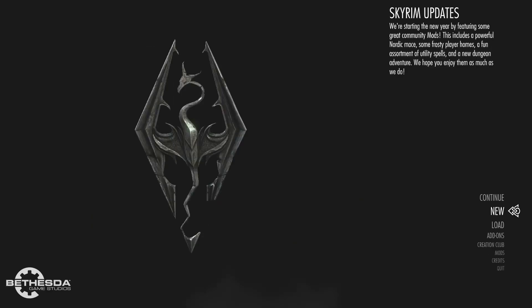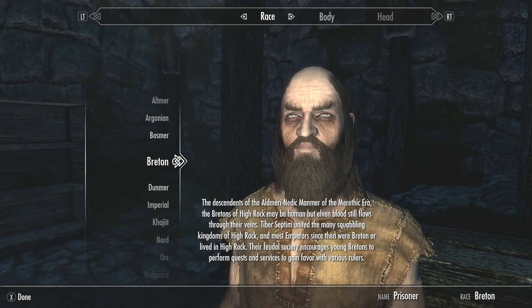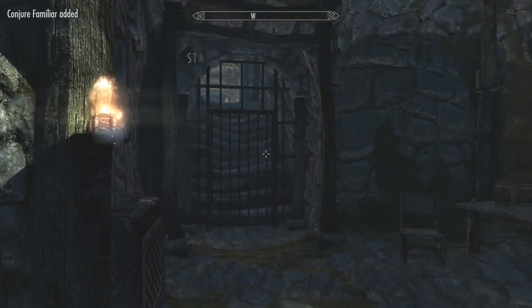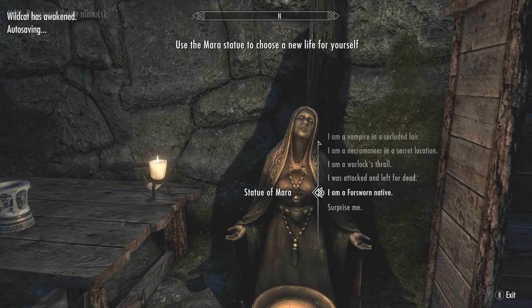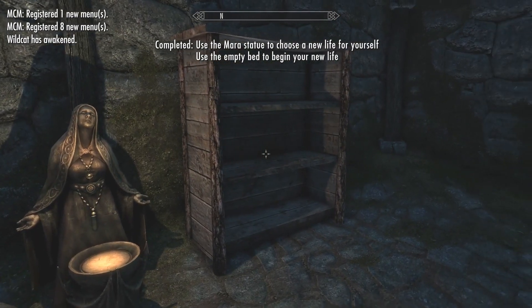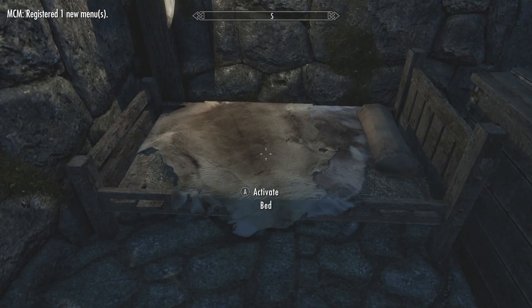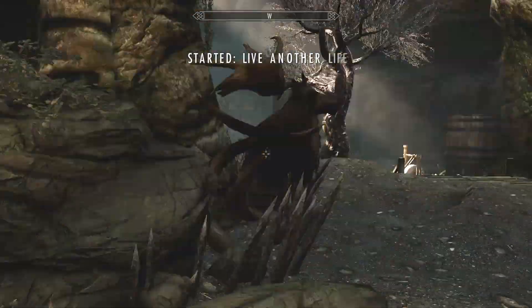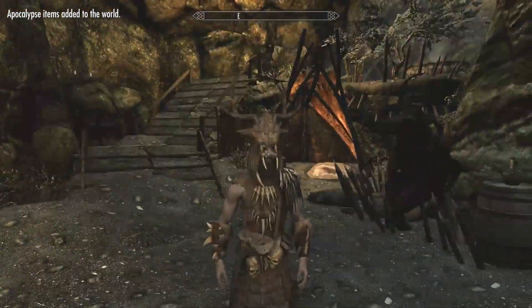Now for whatever reason, the Bosmer did not get a unique racial start, so we're going to hop straight over to the Bretons. His name is going to be Brett. I am a Forsworn native — interesting. This is cool because I recently did a presentation on the Realm of Lorcan, which allowed you to pick which factions you wanted to be affiliated with. I didn't realize that Alternate Lives actually had a version of that — this would be it, where if you start as a Breton, you start off as a Forsworn.